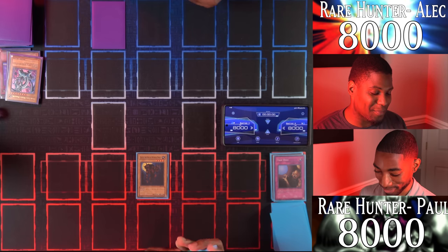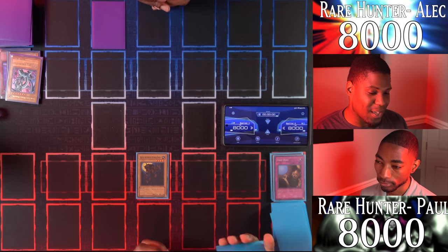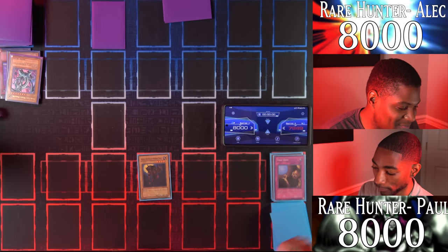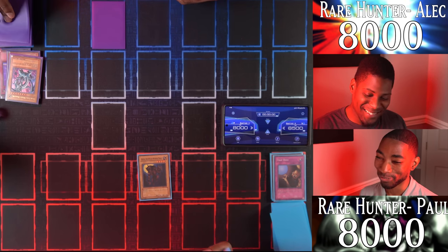Enter battle phase — I might just Trap Hole it. I might, I might not. Neither of us have taken any damage yet. Gazelle, attack his life points directly — take 1500! I gotta rethink things; my big play got blown up. My Gazelle is alone on the field.